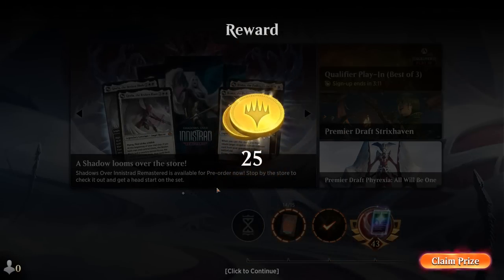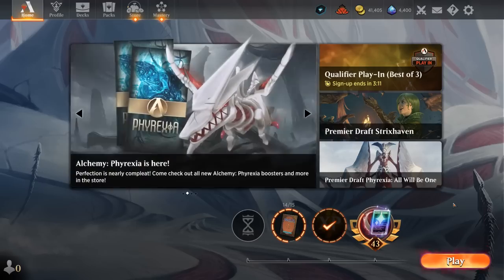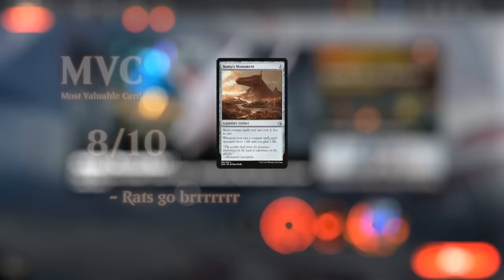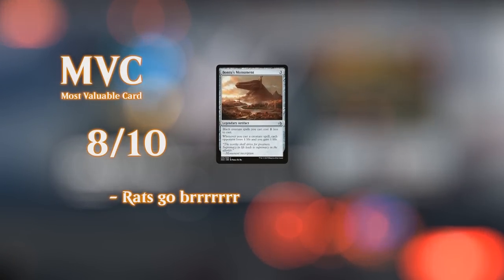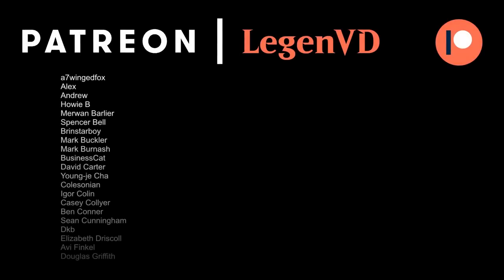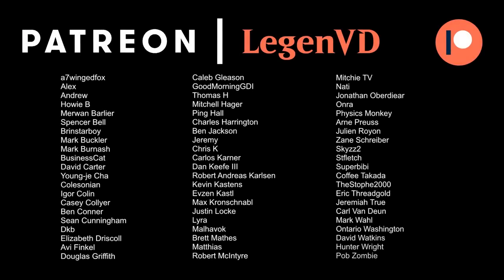Overall this mono black, mono rat deck is pretty good. Just make sure you mulligan aggressively to find one of your mana reducers or some ramp — you don't want to simply play one rat a turn since that's probably not going to cut it in most Historic Brawl games. But once you get those engines online it can be incredibly impressive. That's going to do it for today's gameplay. Thank you for watching, hope you enjoyed, and as always have a nice day. You can become a patron yourself today and decide the topic of future videos over at patreon.com/legendvd.